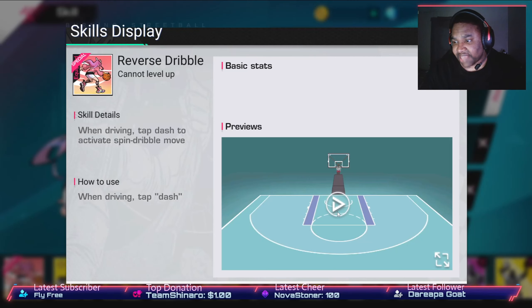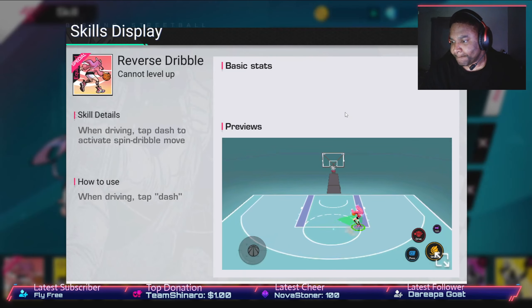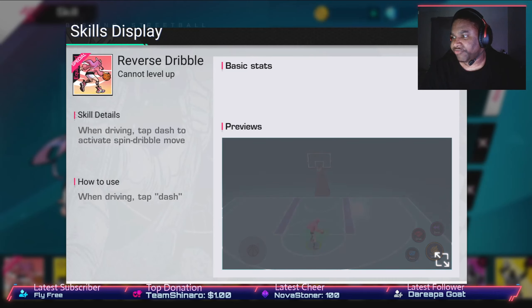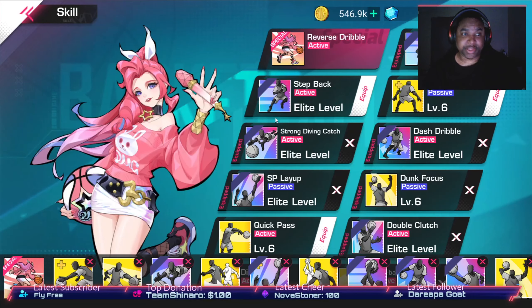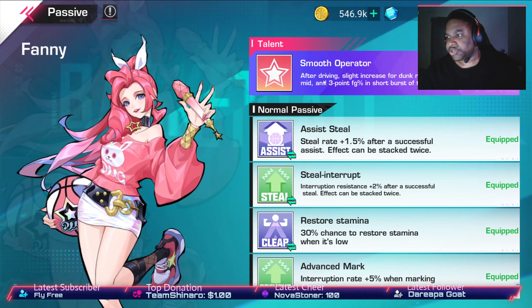Reverse Dribble — when driving, tap dash to activate the spin dribble move. She has a spin dribble move built in. When you look at this — bam, right to the rack. So if you know how to use that, you're good.